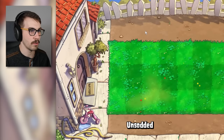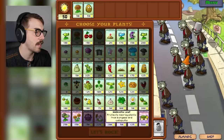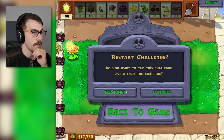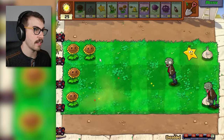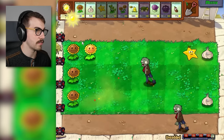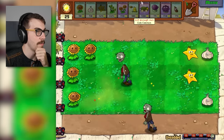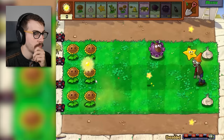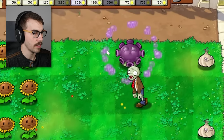Unsodded — somebody said unsodded was cool. Are they going to come down all the lanes? If that's the case, we definitely need coffee bean, fumeshroom, gloomshroom. We can't even plant up there. That's so crazy. I know I didn't get very far, so restarting. I'm thinking it might be nice to have a garlic in here as well. We're going to get something here — the stars shoot backwards. The guy on the bottom is going to be an issue. We can just let the lawnmower get him for now, that's part of the strat.